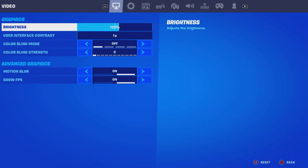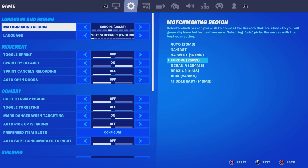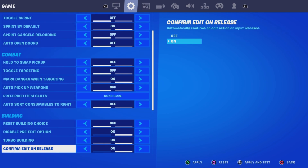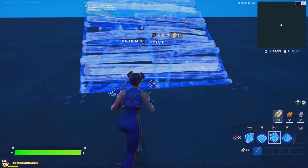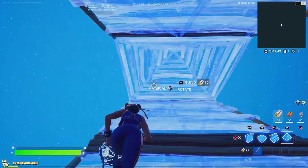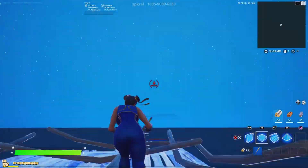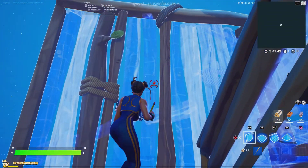The third thing on this list: go to settings, then game settings, and scroll all the way down to building. Make sure you've got confirm edit and release on. Having this on is just going to skip a step for you, it's going to help speed up your edits. I definitely advise doing this if you haven't already. It may take some time to get used to, but you will get used to it and it will really help speed up your edits.